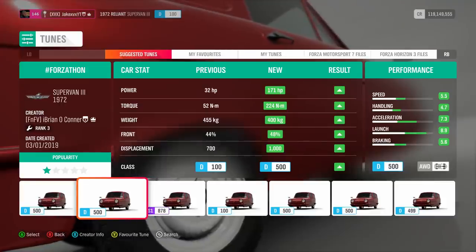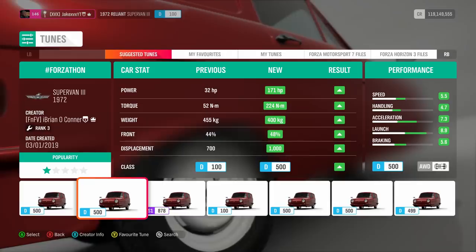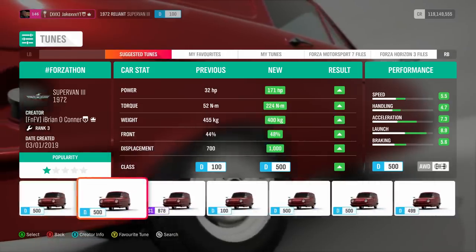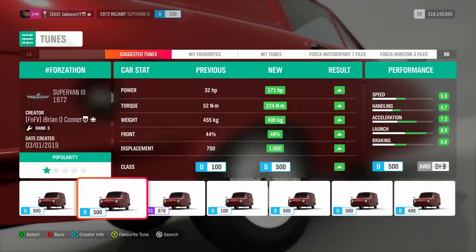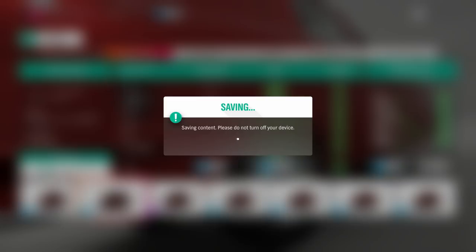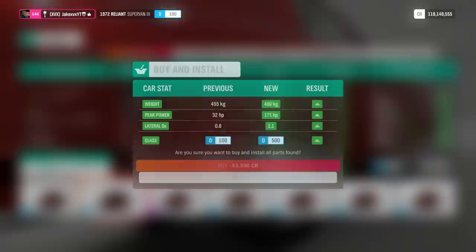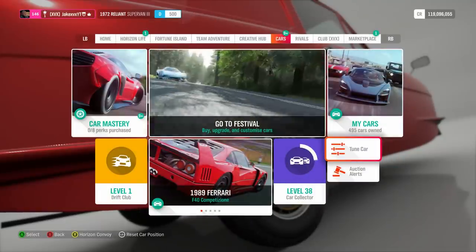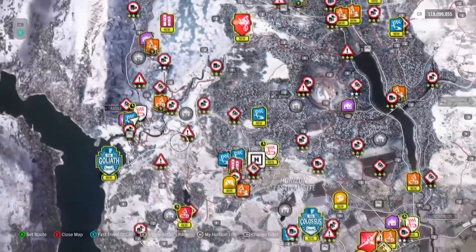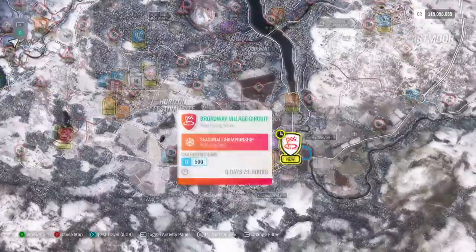Trust me, do not do this stock. Get your Reliant Supervan and upgrade it a little. There are plenty of tunes on the market — if you search, you'll see them. They've purposely been made into D-Class. I personally used one from Brian O'Connor: 171 horsepower, D-Class, and it worked brilliantly. It was a lot easier to win on expert difficulty. It's very difficult to win on expert with the standard Reliant. Grab some upgrades, then go do the three races for the Hudson Hornet Championship.